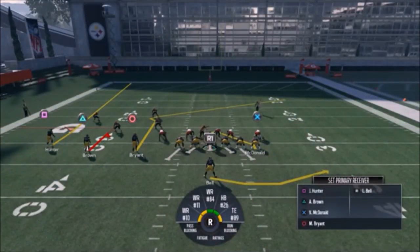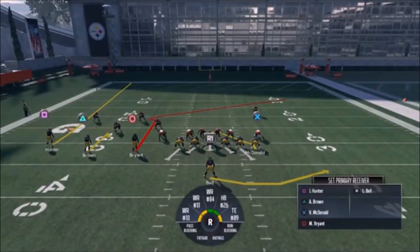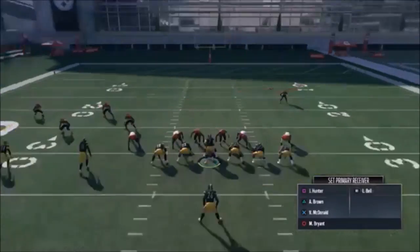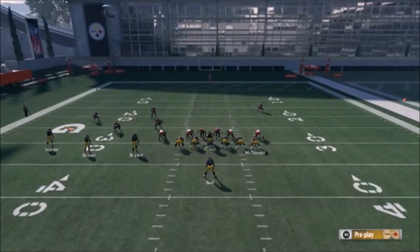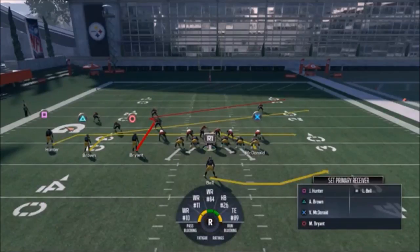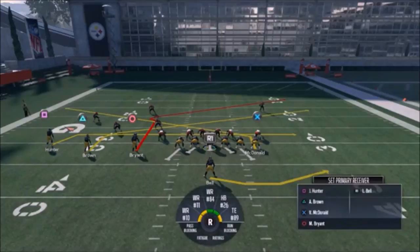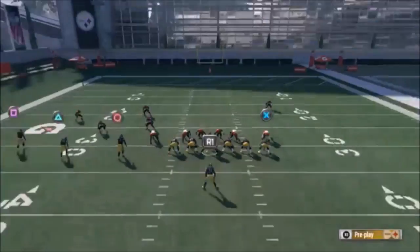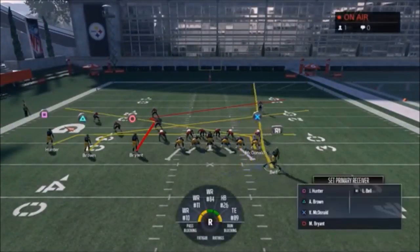This play is really unique. The route I really want to highlight is Bryant's route. The way I'm going to set this play up is going to get him open basically every time. We're going to put Bryant on a slant, then put the square route on a drag. That concept should look familiar — it's kind of like the SC Clear play I had last year. You can also put McDonald on a slant; a drag is okay but the slant's a little bit better. Then I'm just going to block the running back.